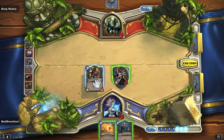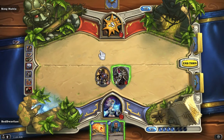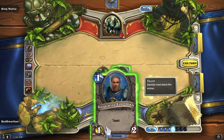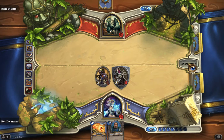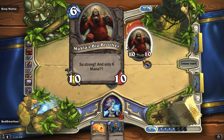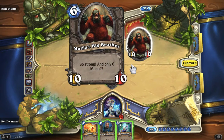It's some Wolf Rider and charge. I'm not going to do anything because of that stomp — I'm not gonna summon everything, I'm gonna hold on to this for now to smash him in one fell swoop. Uh oh, uh oh. So strong and only six mana — Mukla's Big Brother, 10/10. All right.